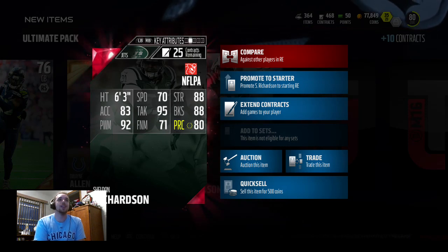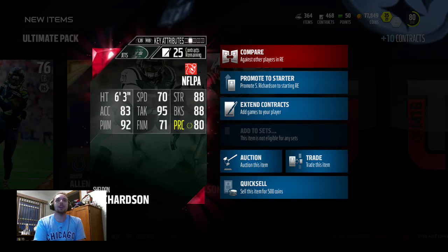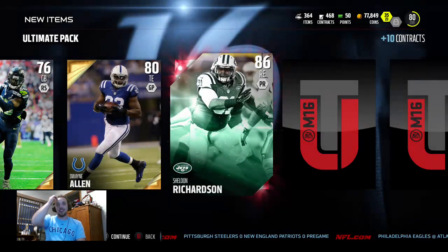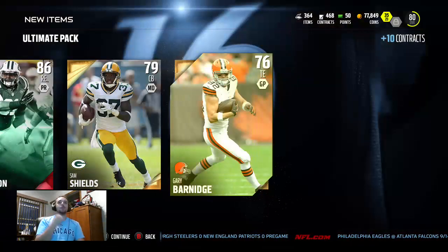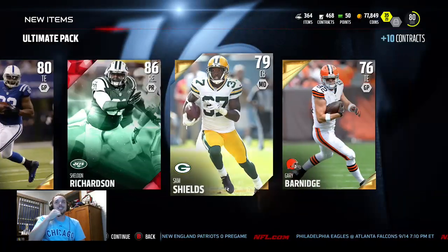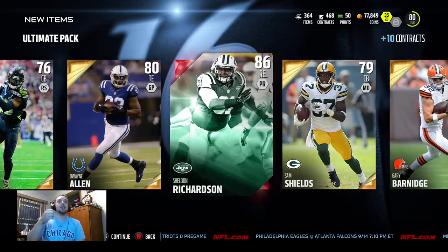We get another one — Sheldon Richardson! Let's go, three elites out of this pack! I am so hyped right now. This card is really a tank: 95 tackle, 92 power move, 88 strength, 88 block shed, 80 play rec. Oh my goodness — this pack is fire! We got three elites out of this pack, probably the best pack I've had so far in Madden 15.